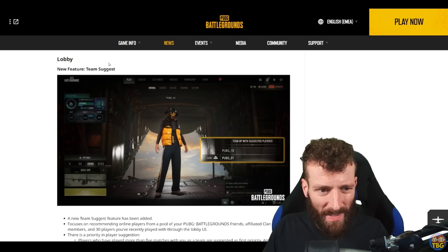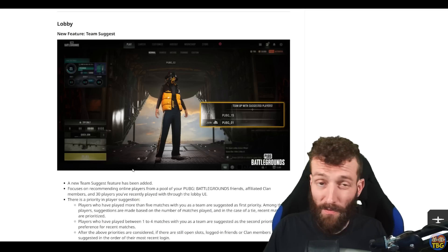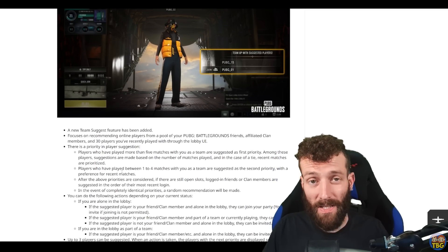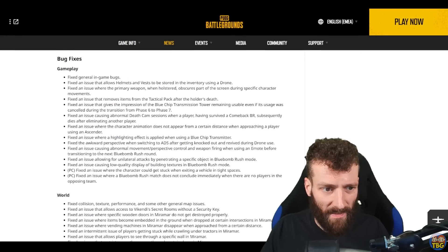Clan names can now use upper and lowercase, so you can make your name a bit clearer. There's also a new feature in the lobby — the Team Suggest feature — which you can select and it'll suggest team members based on people you've previously played with, people from your clan, or friends who happen to be online. A nice little social change that may well be useful for some people.